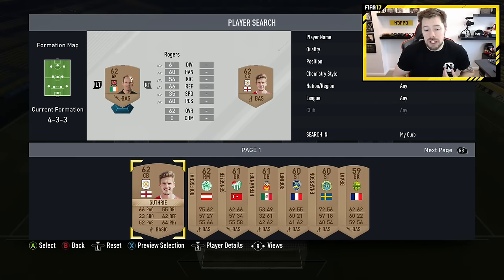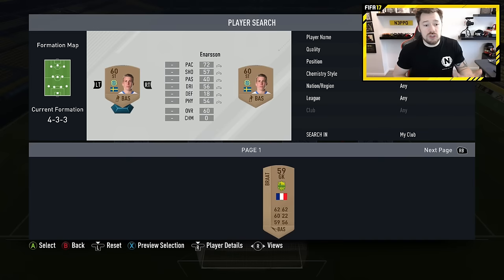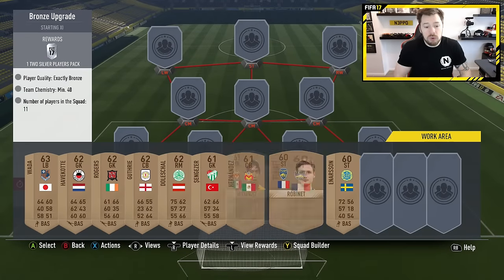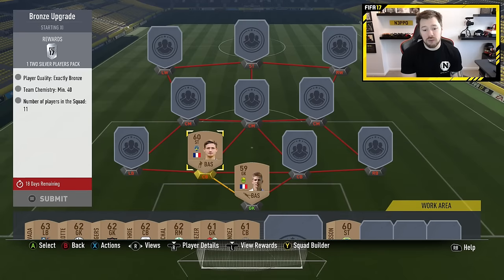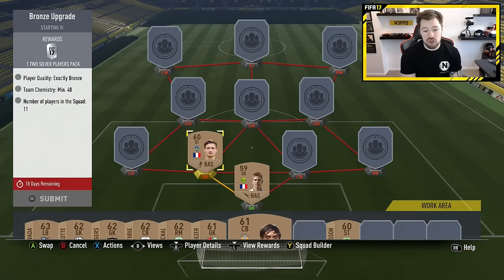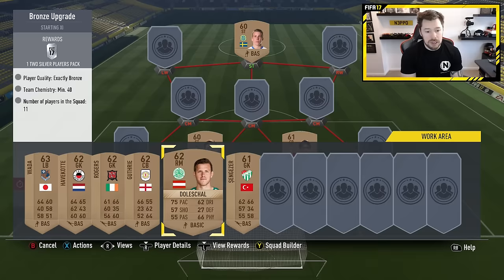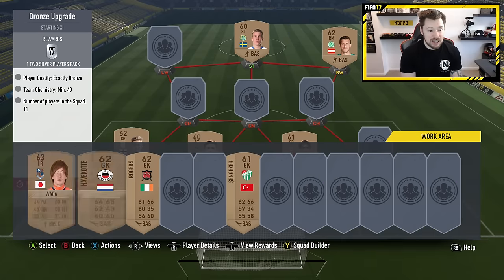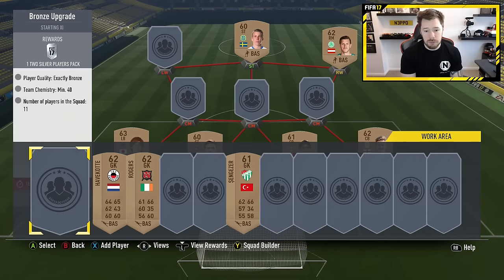If you do the bronze pack method, or if you've just got a whole bunch of bronze cards in your club from other squad builder challenges, you can just get rid of them. We're going to try and build a 40-chem team, which is a lot easier than it sounds if you just get one strong link or at least one or two weak links. We'll throw this player in, the striker up there, and the right mid in the right wing spot. It genuinely is easy. Obviously you're going to need to get some chem in some spots — not every spot is relevant, but some spots are.